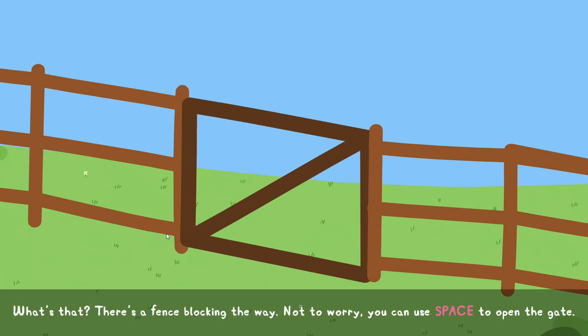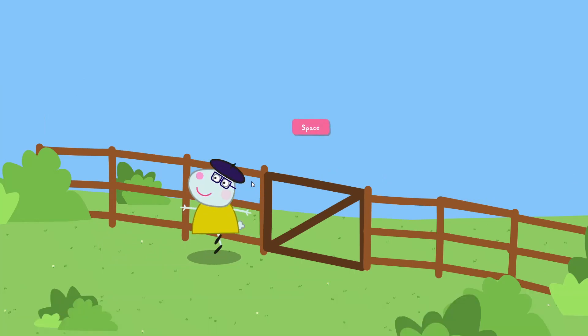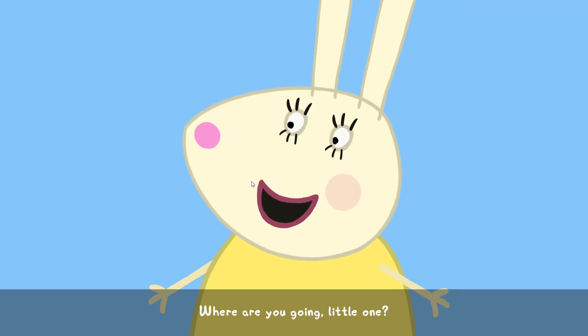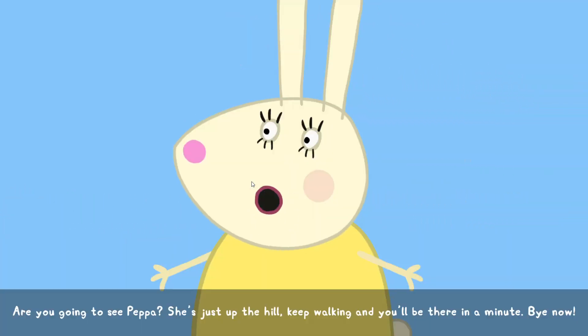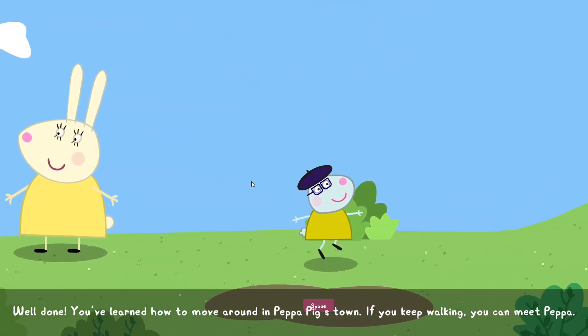What's that? There's a fence blocking the way. Not to worry — you can use the same button to open the gate. Sometimes you will need to move things out of the way to keep going. Remember to use this button when it appears on the screen. Oh, hello. Welcome to the town. Where are you going, little one? To talk to Miss Rabbit, walk up to her and press the action button. Are you going to see Peppa? She's just up the hill. Keep walking and you'll be there in a minute. Bye now. Well done. You've learned how to move around in Peppa's world.